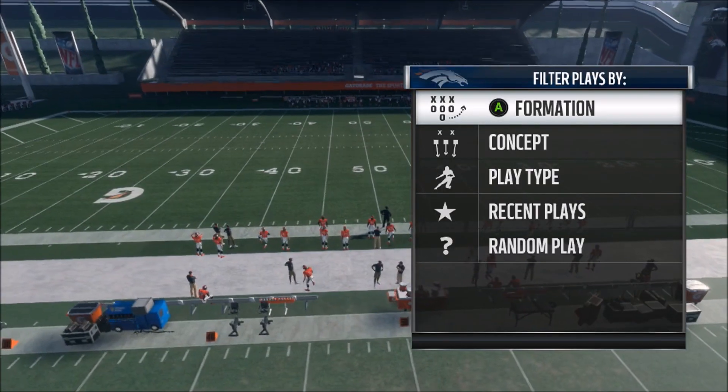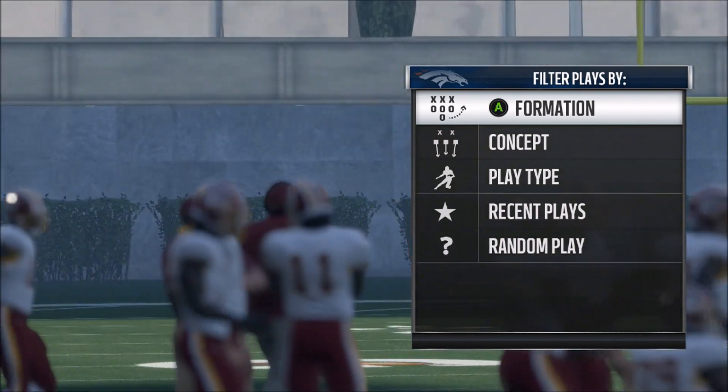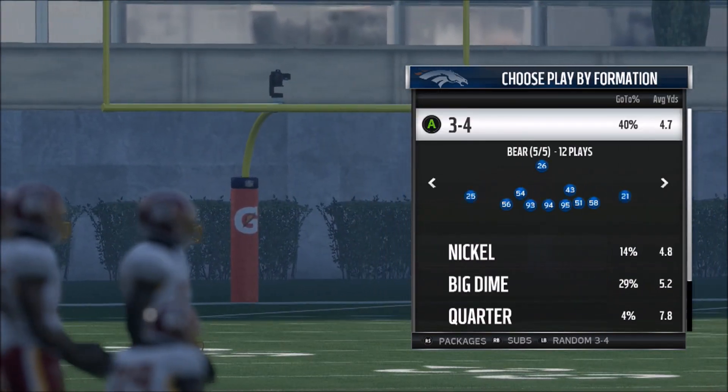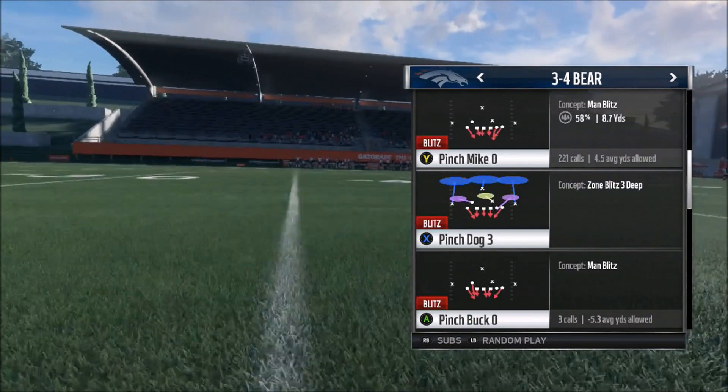What is going on guys, it is Xerxia today with another video. Today I'm going to show you guys a very easy three-step blitz out of the Bears defense. You're going to go to formation 3-4 Bear and go down to Pinch Mike Zero — it'll be at the top, it'll be Y.